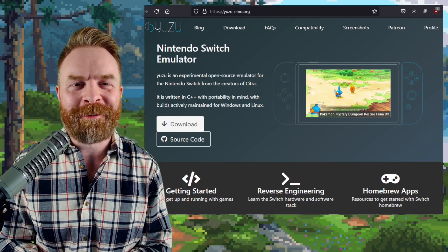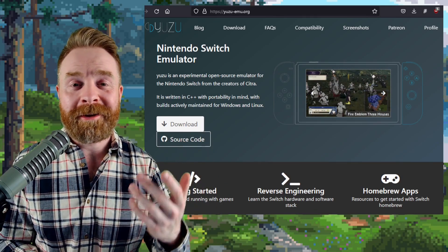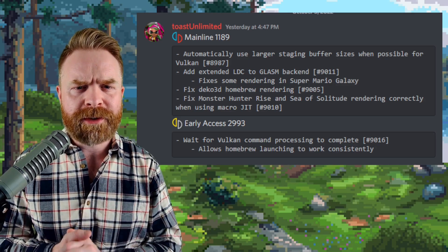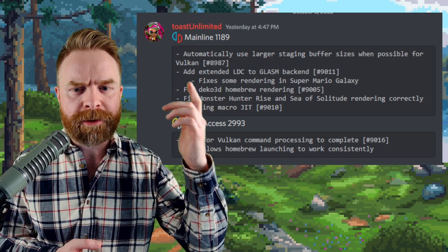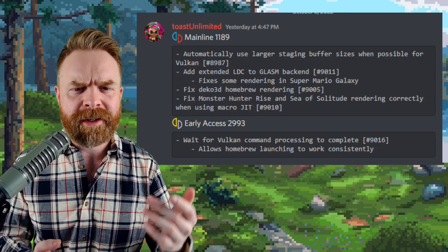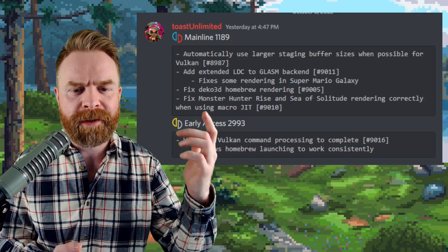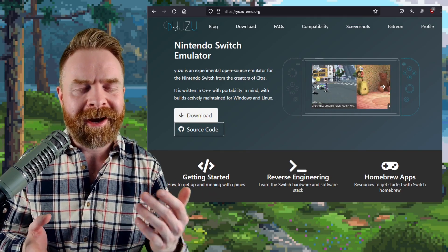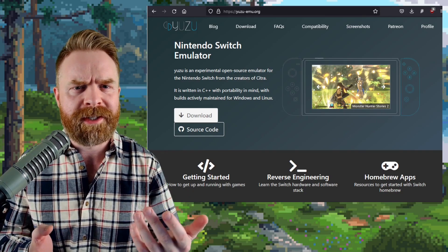Next up, we're still talking about Switch emulation on PC, but switching over to Yuzu, another Switch emulator I recommend. Yuzu also got an update — mainline version 1189 just dropped — with some fixes and potential performance improvements. They automatically use larger staging buffer sizes when possible for Vulkan, which might translate into better running games. For fixes, we've got rendering fixes in Super Mario Galaxy, fixes for some homebrew rendering, and fixes for Monster Hunter Rise Sea of Solitude rendering. Like both Skyline and Ryujinx, Yuzu is free and open source. If you're debating which Switch emulator to use on PC — Ryujinx or Yuzu — my answer is simple: use both.